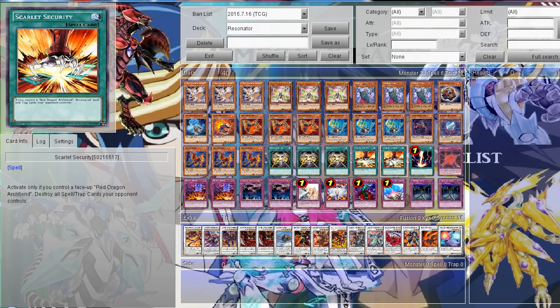Then I run two Scarlet Security, which is pretty much Harpie's Feather Duster for a deck that controls Red Dragon Archfiend monsters. It might be really good to destroy all the backrow, because this deck definitely has problems with backrow sometimes. But of course there is a chance your opponent has something to stop the summon or destroy it before you can really use this card. Still, I think it's really good.